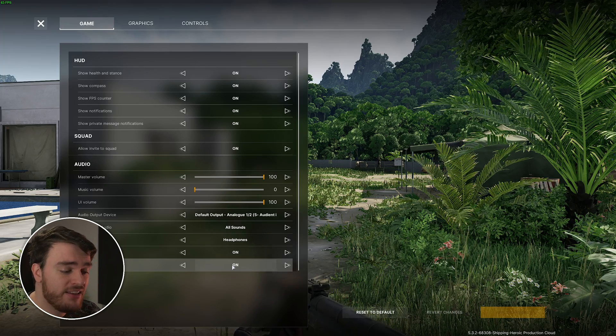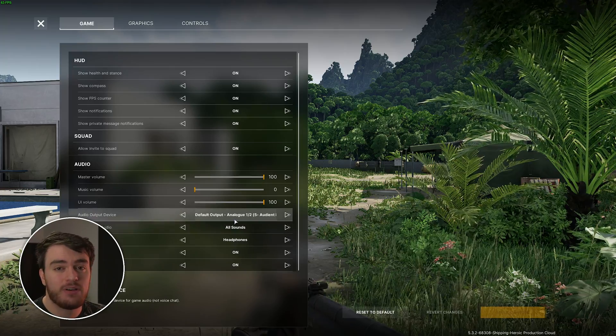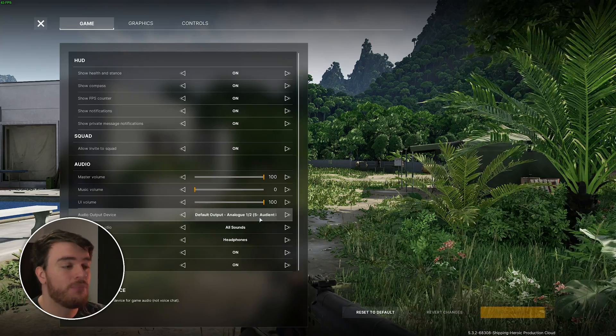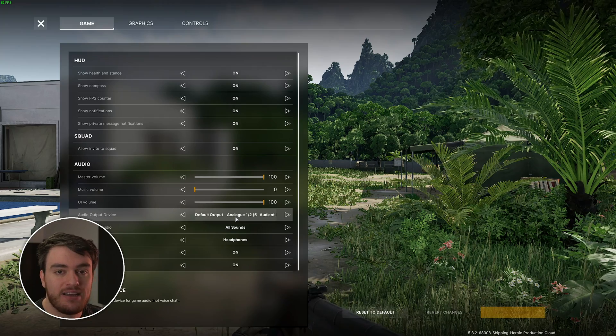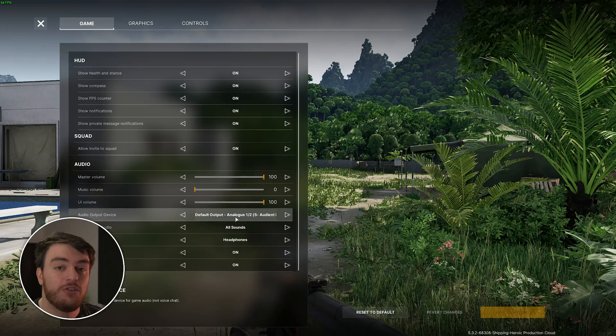For most people, pressing Z is good enough — you'll be able to speak to your team, and that's that. However, if for some reason your voice chat isn't working, how do we go ahead and fix it? Having a look here, there's only an option to change the default output device — as in where all the audio, including your voice chat, goes to. How do you change your input device?